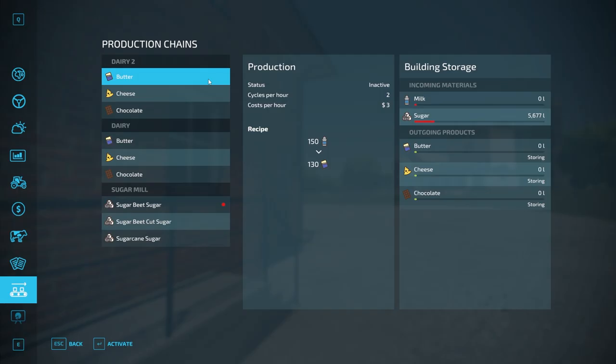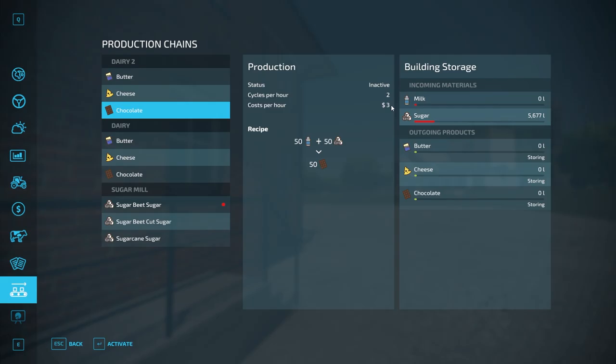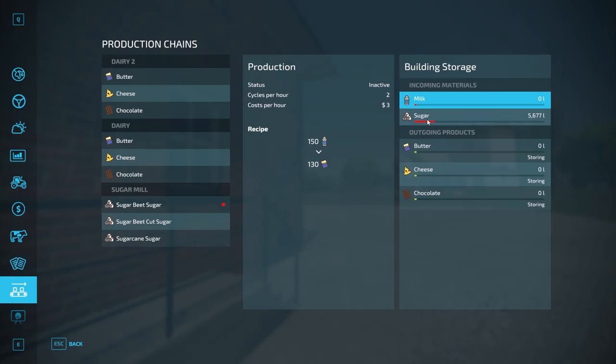Let's talk about Dairy 2 — they're both the same. It's going to produce butter, cheese, and chocolate. The production status will show inactive, but I can activate it down here. Cycles per hour is two, meaning it runs the production cycle twice per hour. For butter: 150 liters of milk produces 130 liters of butter — so 300 in, 260 out every hour. For cheese: 75 liters of milk produces 50 liters, twice per hour. For chocolate: 50 liters of milk plus 50 liters of sugar produces 50 liters of chocolate, twice per hour.